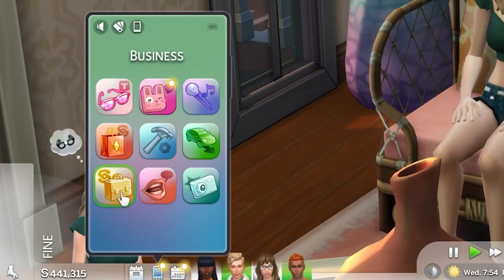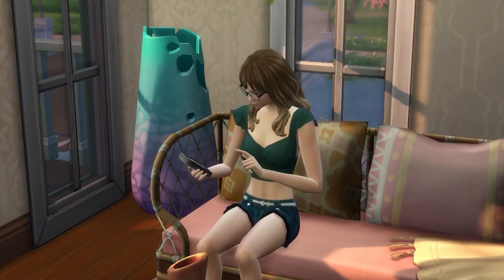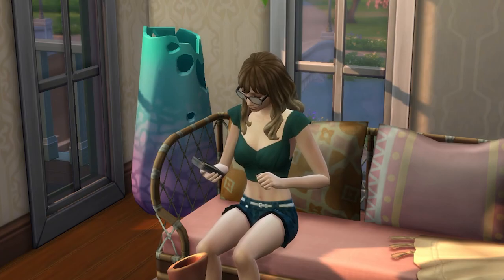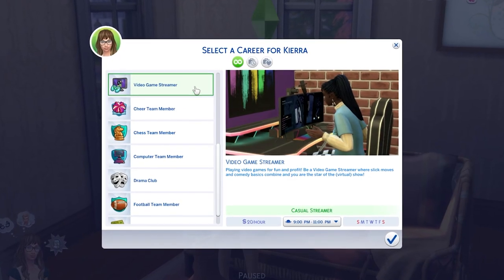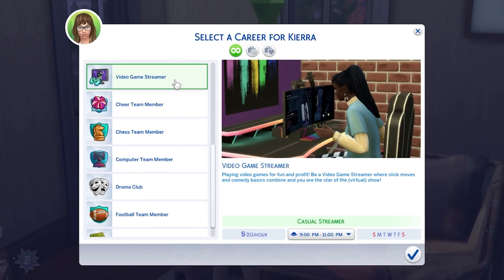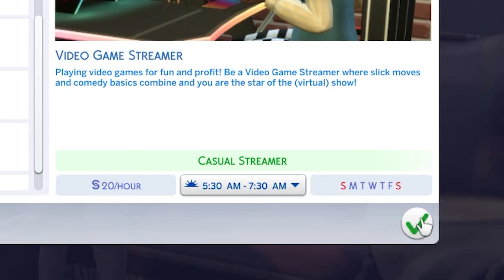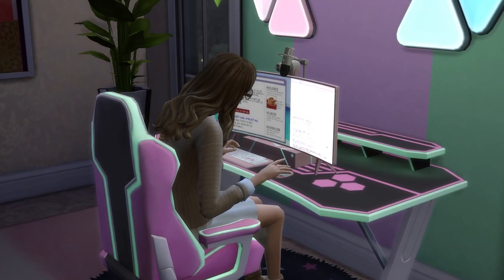To start out, you're going to want to join this career, which you can do by having your teenager or adult Sim find a job from the business section of their phone. Note that when selecting the job, you'll also want to pick your preferred shift. You can choose to work either 5:30 to 7:30am or 9 to 11pm. I find the morning shift to be a little bit easier to squeeze in gameplay-wise, but choose whichever you like.